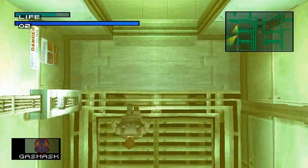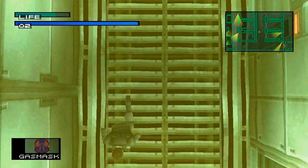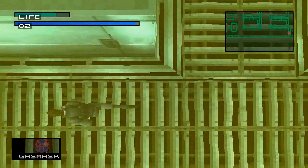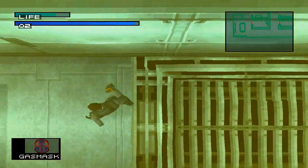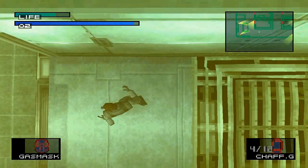I might be wrong — if I am, just go ahead and tell me in the comments, I read all the comments. There's a level 4 door right here. Just some stun grenades, something new. Oh wow, I've got 5 chaff grenades — awesome, I thought I only had 1.